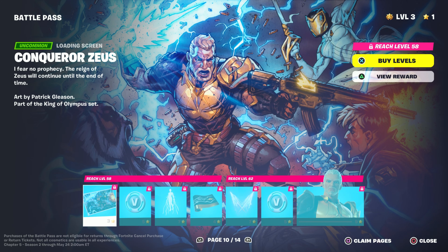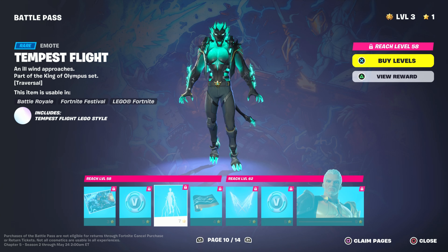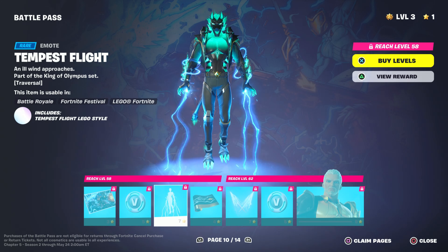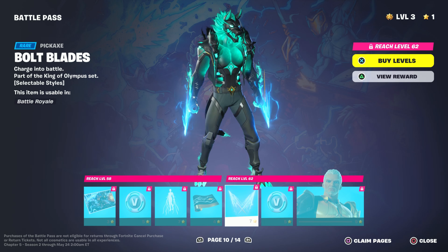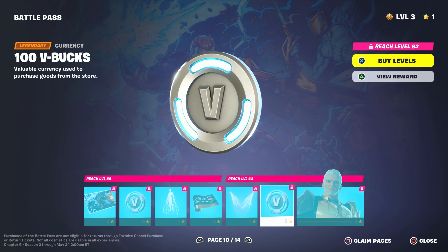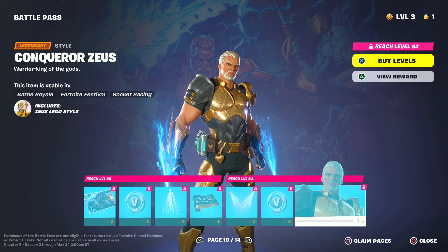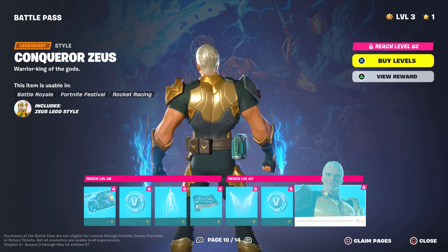Next we got Zeus's second page — let's see what this has. There was definitely a cool emote that kind of reminds me of Emperor Palpatine with his electric powers in Star Wars. Next we got the Bolt Blades, some more pickaxes — these are cool too. And then we got Zeus's second skin, which is definitely better than the first one. I like the golden black, and the hair looks a lot better.